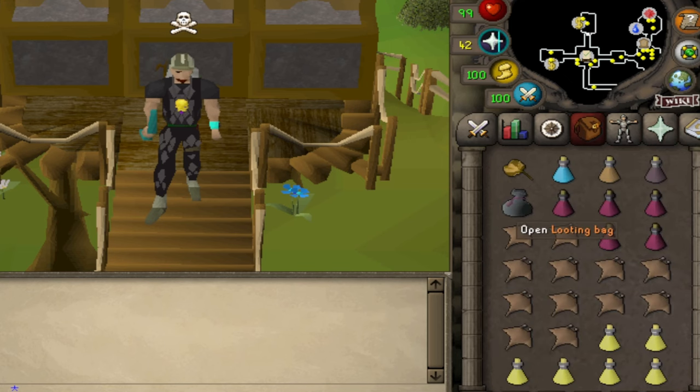A looting bag — if you don't have one, the revenants will drop one for you. The rest of the inventory you can just fill up with food like manta rays.